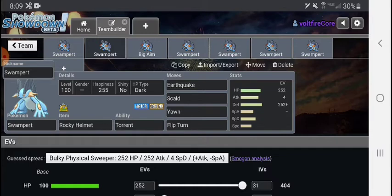Maybe it's a Pheromosa counter — I'm pretty sure you take quite a bit from a Pheromosa U-turn, but if you really want to have a Pheromosa counter or something... it's not really a counter. It doesn't matter.